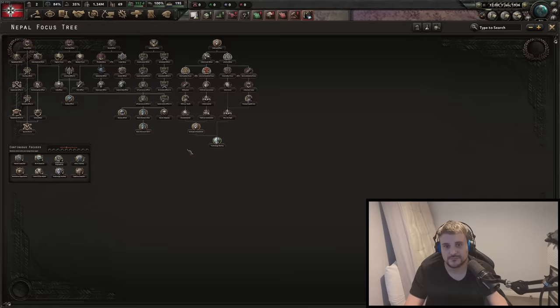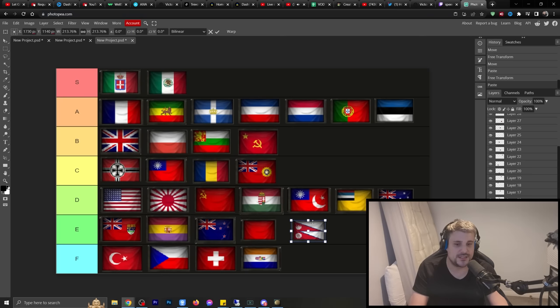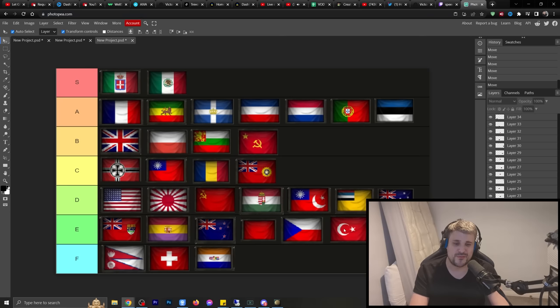Last but definitely least is Nepal — it's a generic focus tree. The Czechoslovakian focus tree is basically the generic focus tree with a little bit of extra flavor and a little bit of extra factories. It feels like a disservice to give Turkey the same place as the generic focus tree, so we'll move Turkey up one tier — just for the sake of the Ottoman path, which is quite spicy. But for the most part I have a massive disdain for the Turkish focus tree.